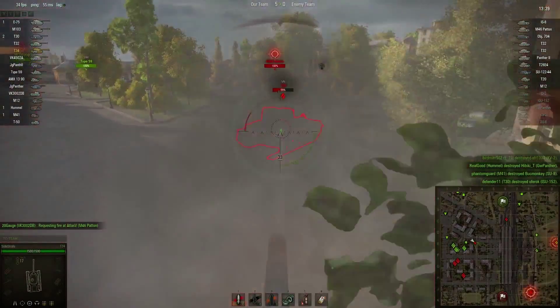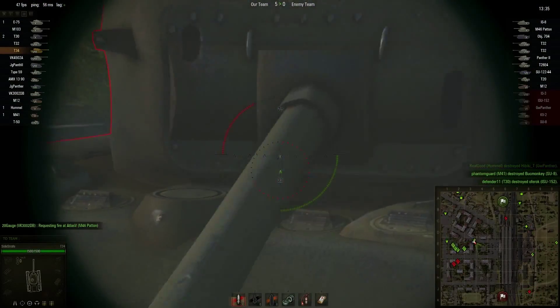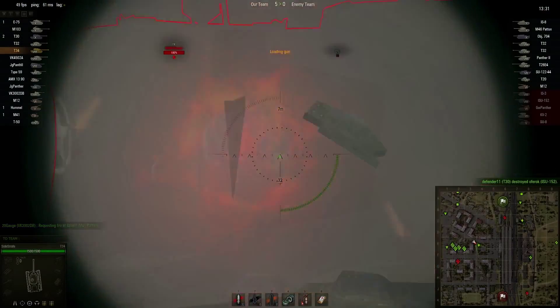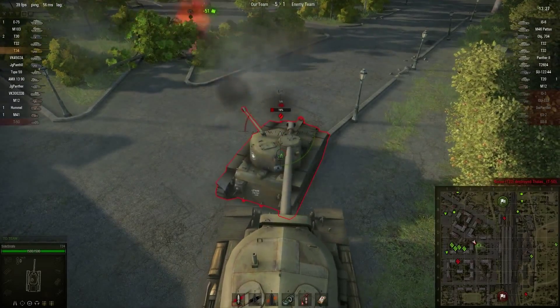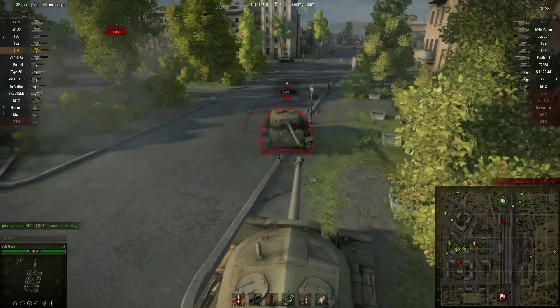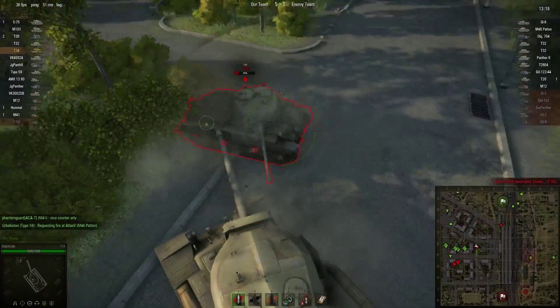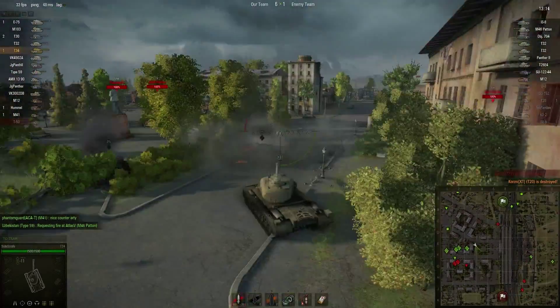There's a T20 — what I want to do with this guy is just say look at my turret buddy, look directly into my turret. It's going right to the back of his turret because at most he's got 90mm, which can't really penetrate my turret.